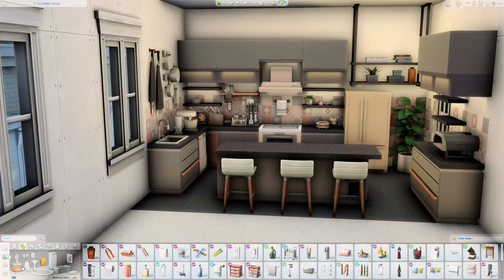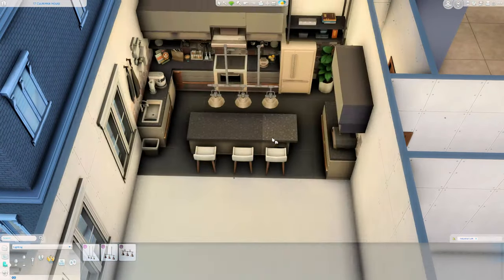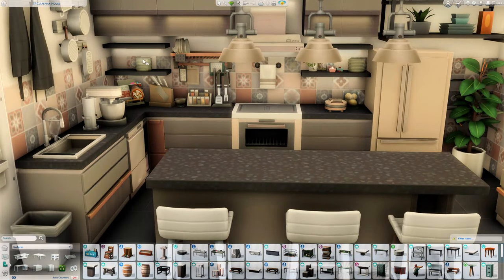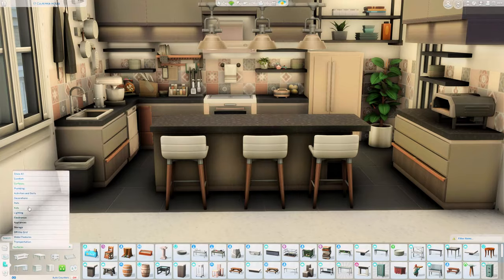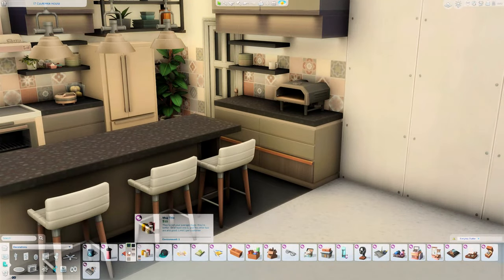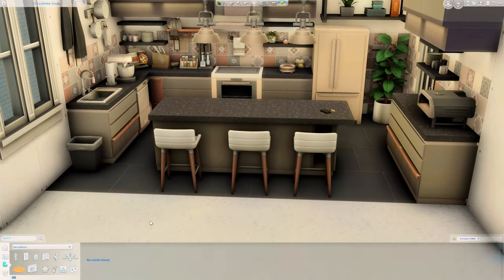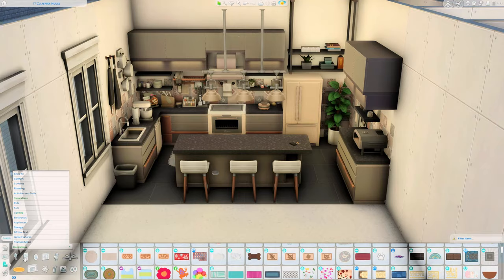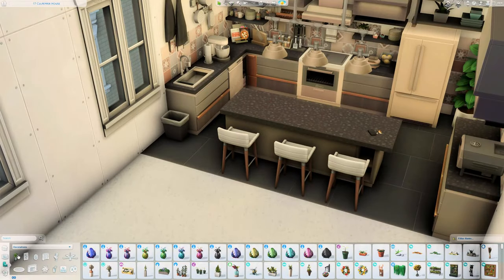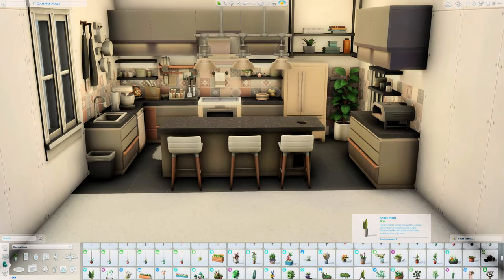This is not a pack-restricted build — I just want to make that disclaimer right now. When I first get a pack I really like to see how the new items integrate and blend with items we already have in the game. Being someone who has all the packs, I know that not everybody does — I'm very lucky — but I like to see how the swatches work with one another, colour schemes, themes. I use quite a lot of items from various kits that have been released over the last couple of years, so it's quite kit-heavy and quite pack-heavy.